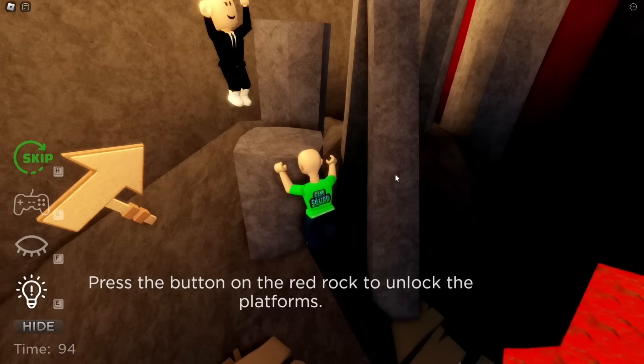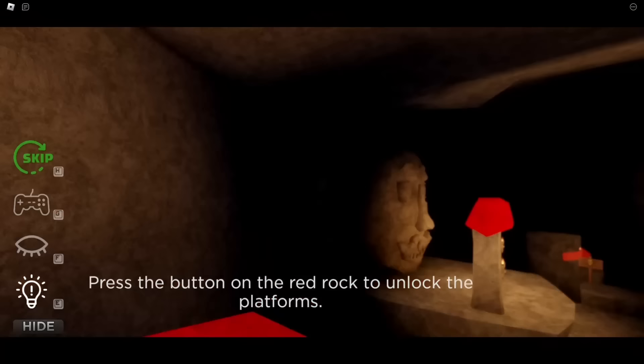Push the button on the red rock to unlock the platforms. Jeez, why is the red rock all the way over there? They'll never make it too easy on us — that would defeat the whole purpose, Boss Baby. Let's see what happens now.